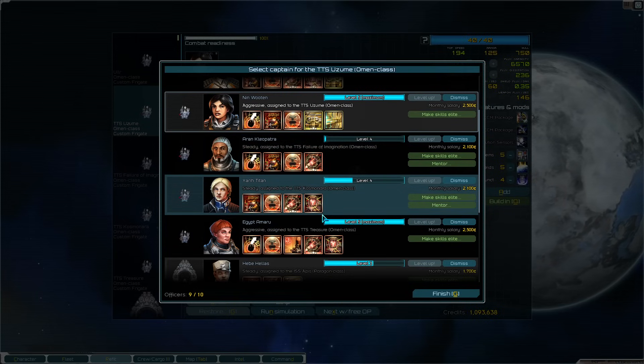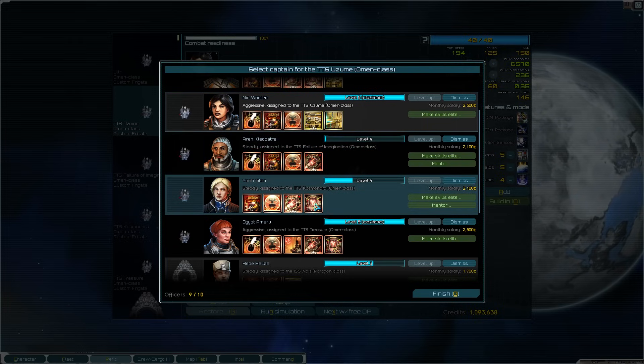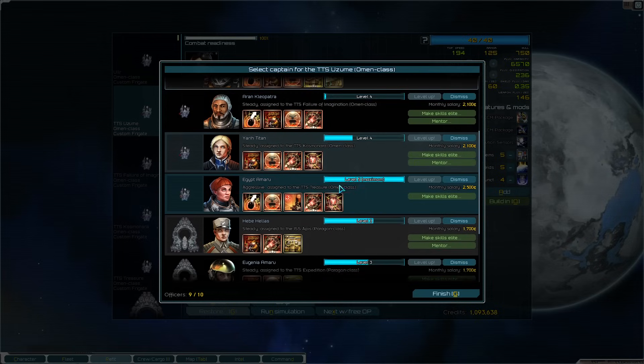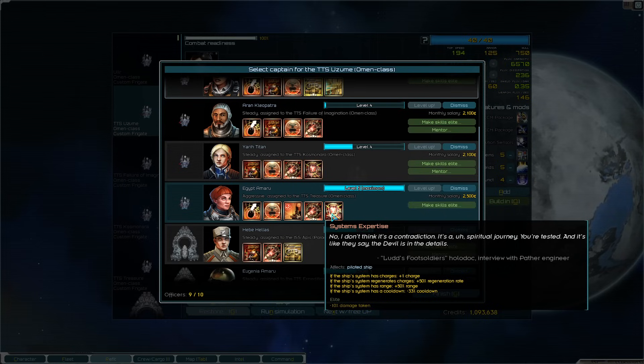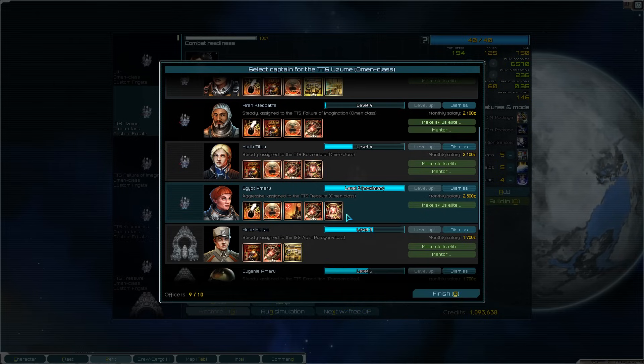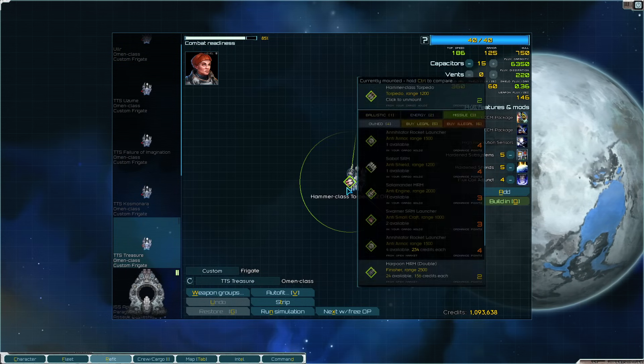These two look like they have pretty much perfect skill sets so far. You are going to have a perfect skill set — guaranteed — because you're getting Systems Expertise last. For you, it's not guaranteed, but you've got the core four skills, it doesn't matter too much. The lack of Combat Endurance is going to be rough for longer battles.